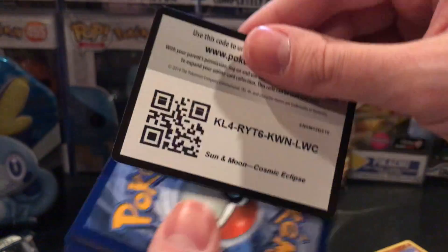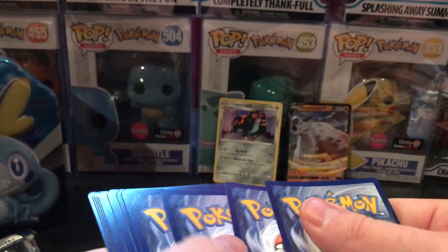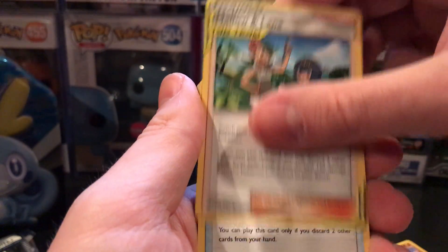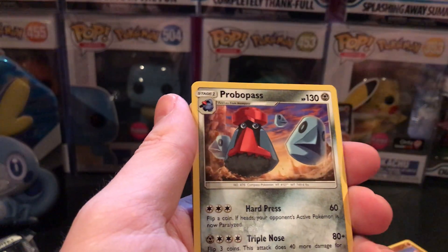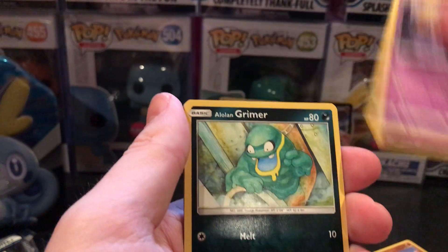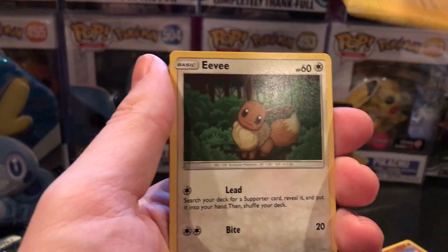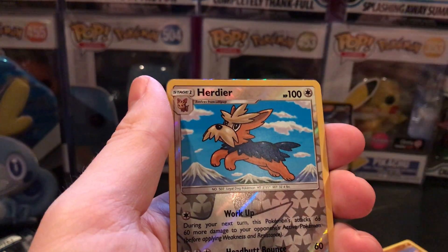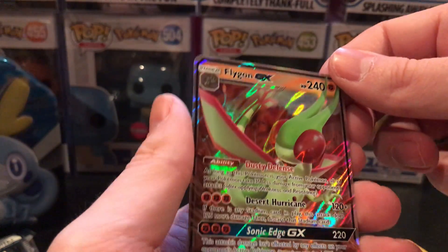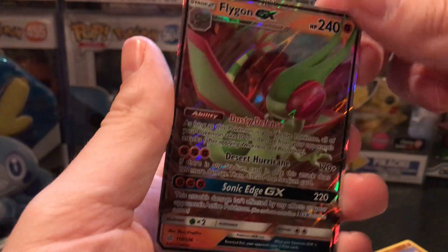Moving to the Cosmic Eclipse pack. Leaf Energy, a Malamar, Great Catcher, Probopass, Phantom forces, Grimer, Magnemite, Eevee, Reverse Holo Herdier, and a Flygon GX. Very nice.